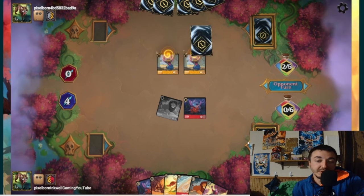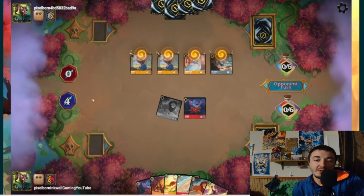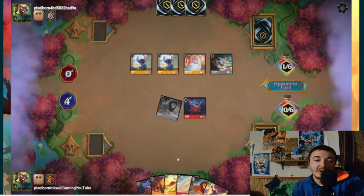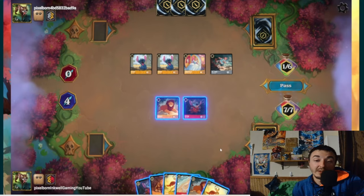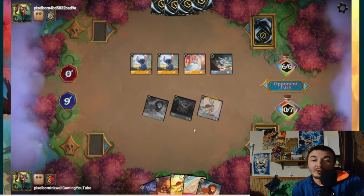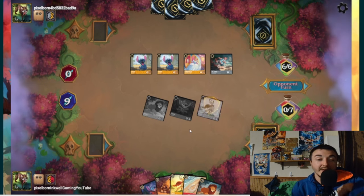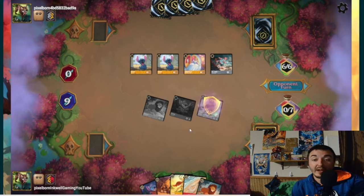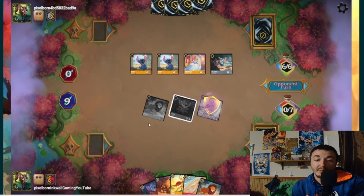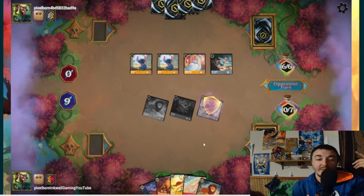Opponent plays Stitch, Stitch, still three more ink, then Cinderella. Odd sequencing — usually you'd want to go into big Stitch Rockstar and then drop low-cost characters for draws. We have to watch out for big Cinderella, but we're at nine lore with seven more on board. One big Cinderella can't take out Pluto in one turn. Even if he shifts big Cinderella — Cinderella and Smee would take out Pluto, but we still get five lore, going to 14 minimum, then can come back with another Pluto for 19. Any way I look at it, I don't think we lose.